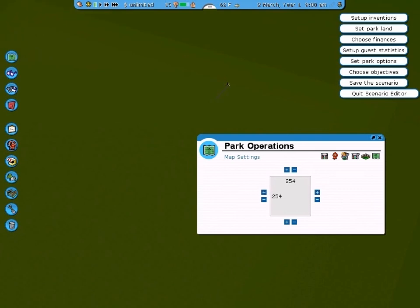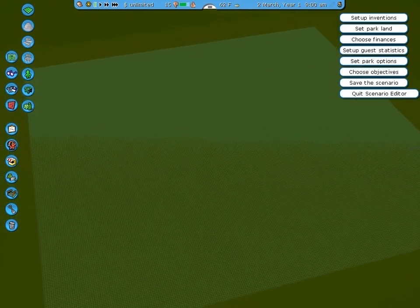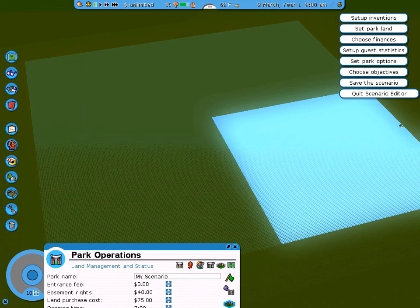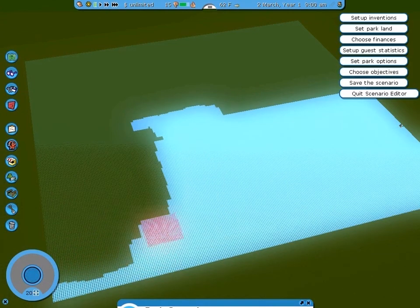Unfortunately, there is a maximum size that the park can be, which is 254 by 254. However, that is much better than the default 128 by 128. To more clearly see the amount of available land, turn the terrain grid on. Now, this is important — don't stop there. Go back to Set Park Land and highlight the amount of land that's owned by the park. As you can see, we only own about a fourth of the available space. Be sure to fill in the rest so that you can use it.